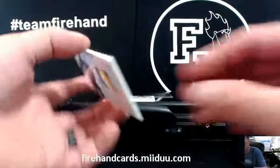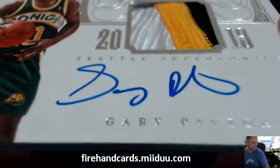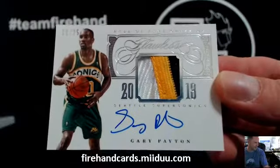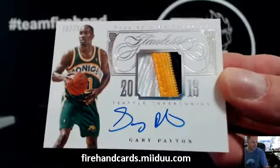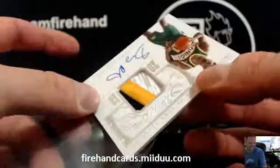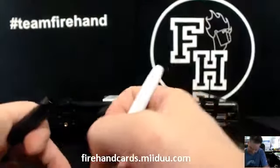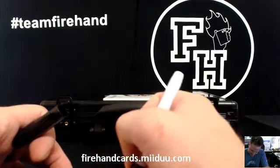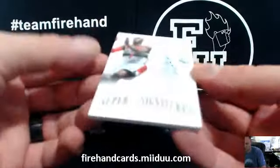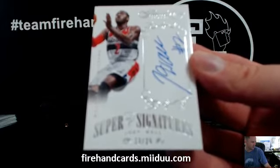There you go — Jason Dudas, man. Number 20 out of 25, jersey number. Gary Payton — got him — the autograph patch. Congrats, 20 of 25. And John Wall, 13 out of 25 super signatures. John Wall goes to Tommy B.